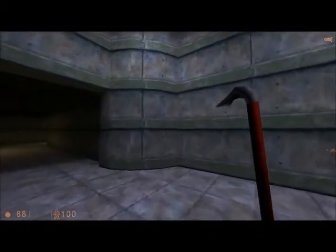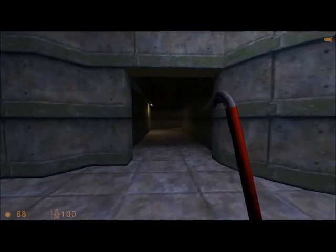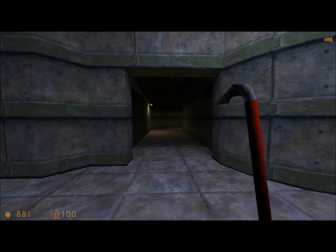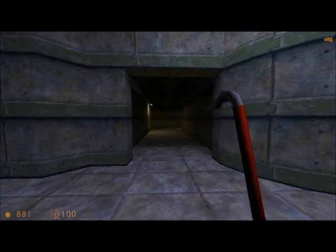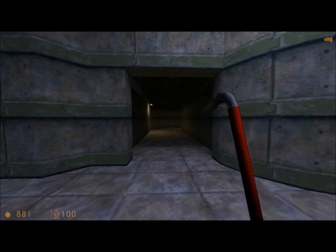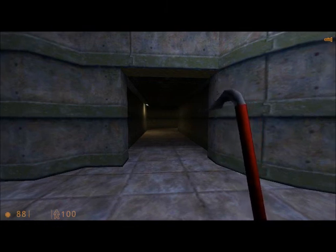We are basically done with this level. In the next episode, we will encounter the next chapter, which is called — I think it's either called Power Out or Power Surge, whatever. Until then, everyone, this is the Blue Hedgehog 2010, and I hope you're all having a wonderful day.